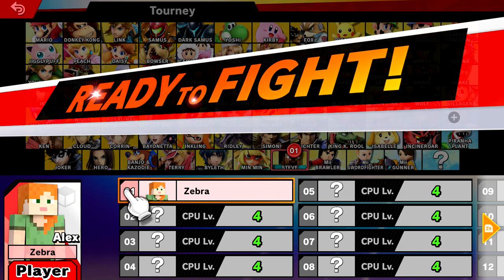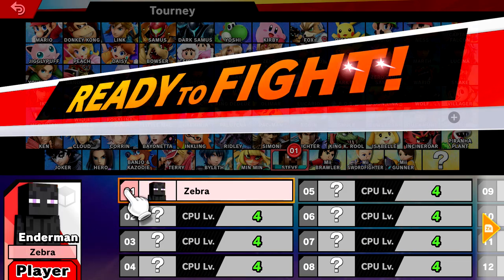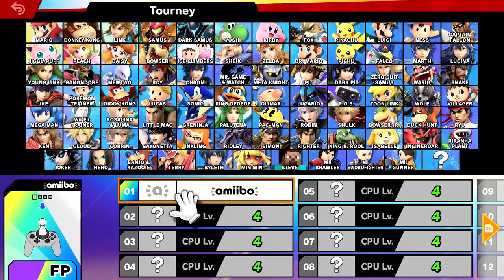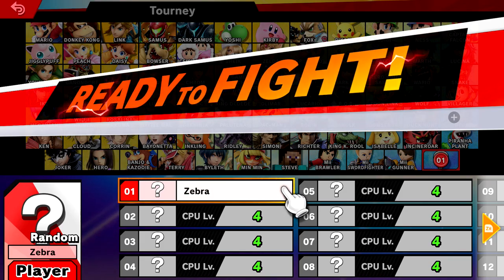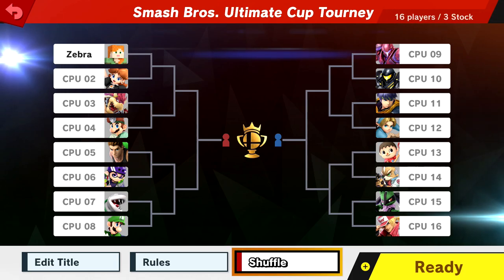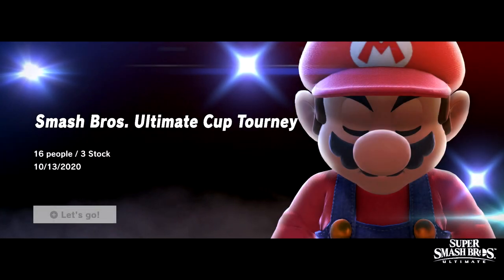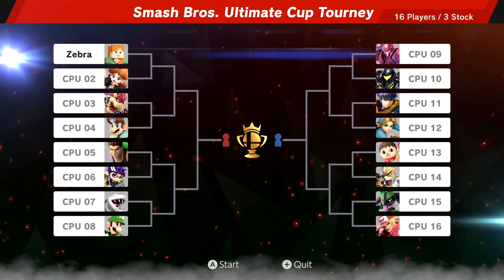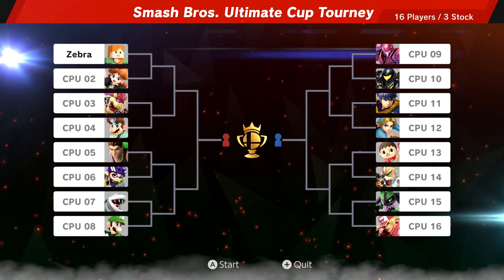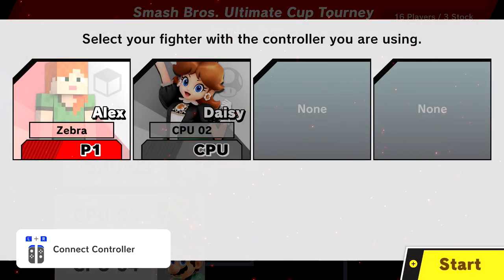We'll probably be focusing a little more on Zombie and Enderman in the DLC episode. Smash Bros. Ultimate Cup Journey — Mario looks so intense. Let's go! Alex is going to win the whole thing. Going against all sorts of different opponents. I see Dark Samus and Samus going against each other up there, but we're going to start Alex versus Daisy. Interesting combo — actually pretty similar looks, similar hair color. Let's start.